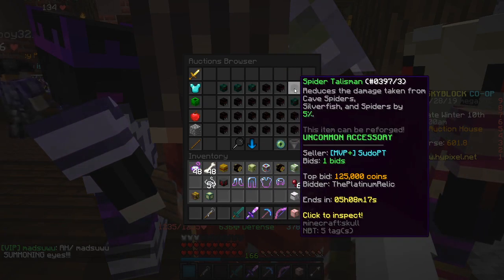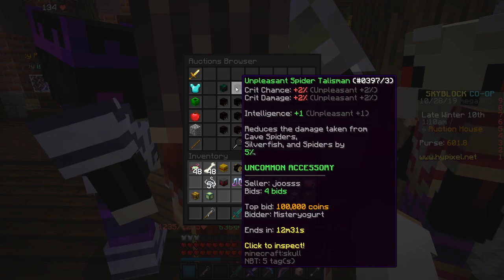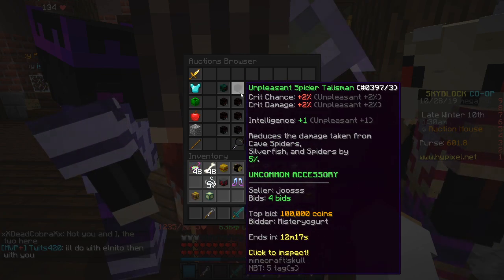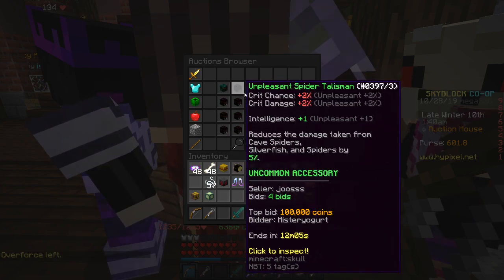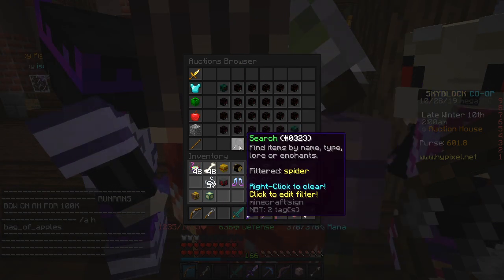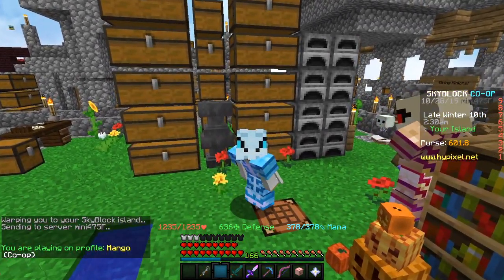If you search for spider and go to talisman, you can see they go for quite a bit - around 200k each. If we go to ending soon, you can see one's ending in 10 minutes at about 100k, and as you get to around 5 minutes they go up to about 150k to 200k. If you did this for one hour you could probably get around 2 to 5 talismans, potentially up to a million coins in one hour, which would be really crazy.